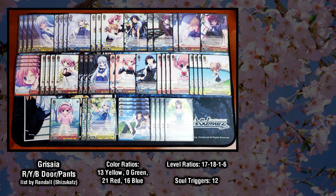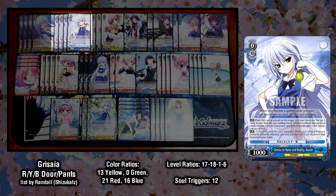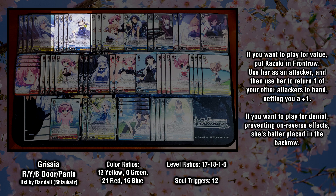Moving into the rest of the list, starting with the level 0s, we have 4 copies of the Kazuki JC. Similar to the Utaha we recently looked at in Saikano Flat, this Kazuki's cost is pay 1 and send herself to memory as opposed to waiting room, which helps contribute to the memory count needed for certain cards in Grizzaya. Her other effect is an on-play mill 2, and if a climax is milled, you can give 1500 power to any of your characters. This contributes to deck speed, but results in her base power being relatively low, making it hard to kill opposing characters. You want to put Kazuki in the front row if your goal is to gain value, use her as one of your attackers, then send her to memory with her effect. If your goal is reverse denial instead of value, she's best kept in the back row.